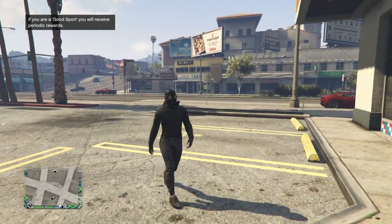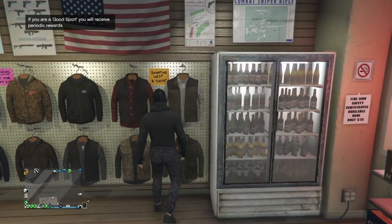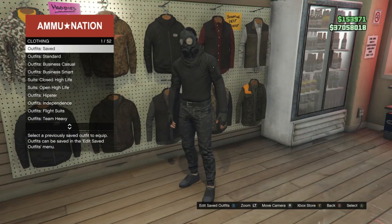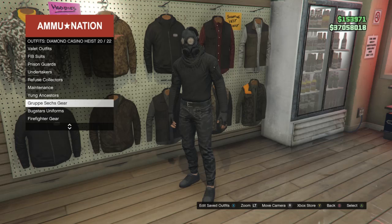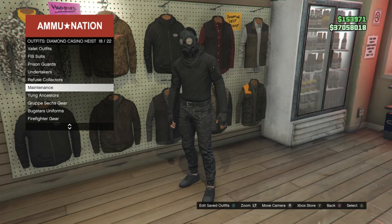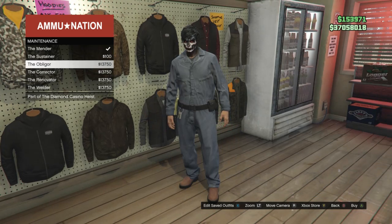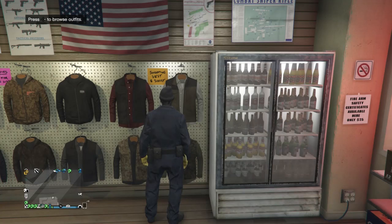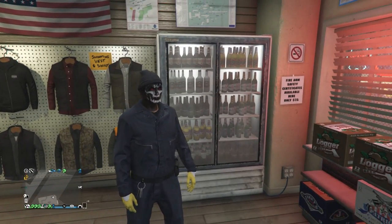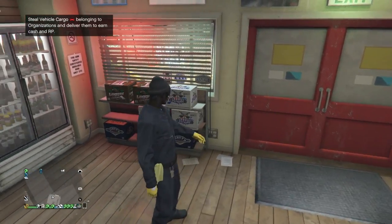When you load back into a public session, walk back inside the gun store. Go to the right side of the clothing where it says outfits, click right on the d-pad, and scroll down to the Diamond Casino Heist which is on slot 50. Look for maintenance which is on slot 18, click on maintenance, and equip one of the outfits that has the maintenance belt. If you don't have these outfits unlocked, you'll have to do the Diamond Casino Heist while wearing this outfit — that's the only way to unlock them.